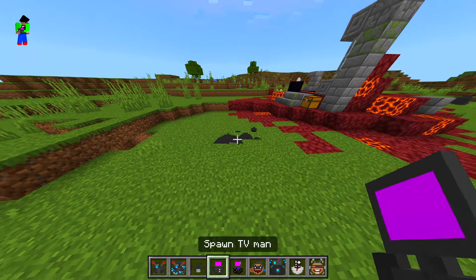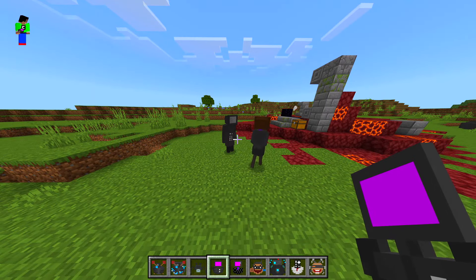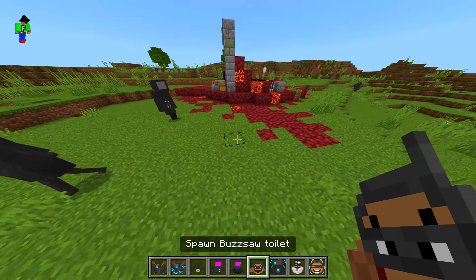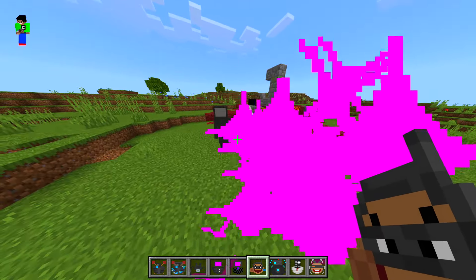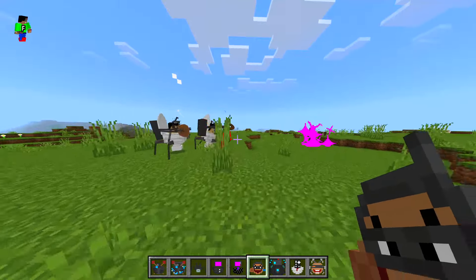And then we have TV Woman — it doesn't do that crazy stuff like TV Man. I don't know why it doesn't, but still very very cool. I like the sound for it too, but it might be copyrighted so I'm not too sure. We got buzzsaw toilets — oh, TV Man — okay, this character actually looks really cool.